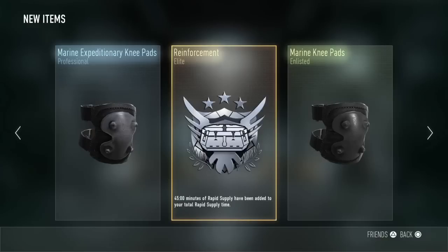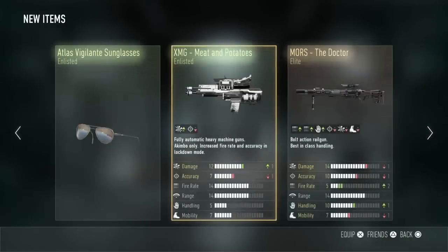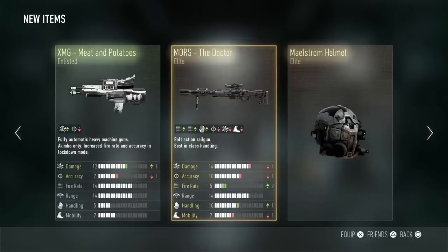I think in that second one I got two elites in one supply drop — apparently that's pretty rare. And The Doctor — oh yes, we are gonna be using that.